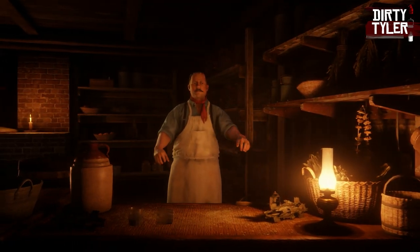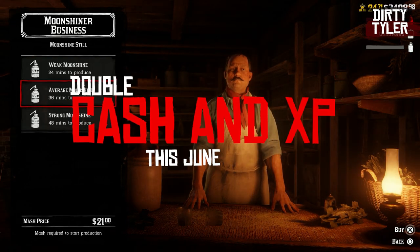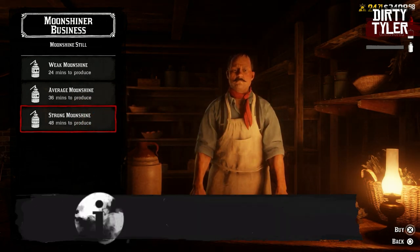To do this, it's pretty easy — just complete either a trader or a moonshiner sale. It makes more sense to do a moonshiner sale, because they're paying double cash and XP for the entire month, and they're a lot faster to build up and do.